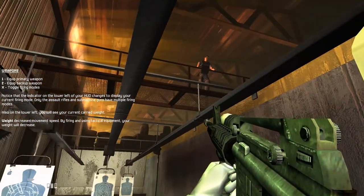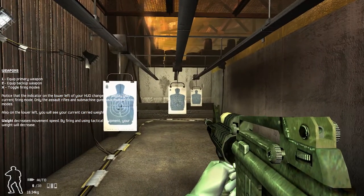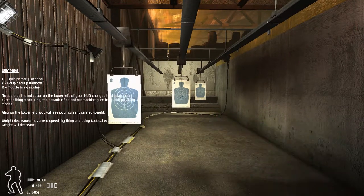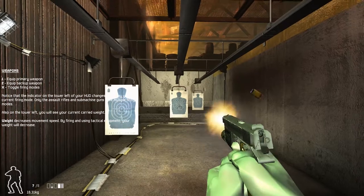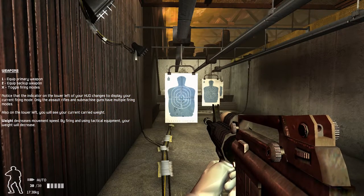That one was wild. Make sure you're firing from a solid shooting platform. Remember that any shot that misses the target in the field might strike an innocent civilian. Fail your drill. That's when you take two shots at the body and then one at the head.